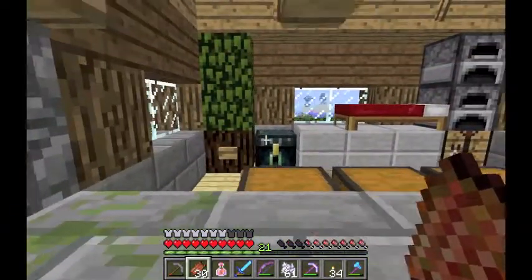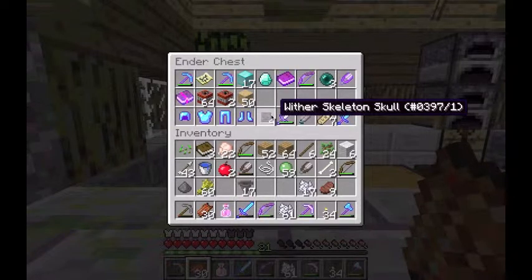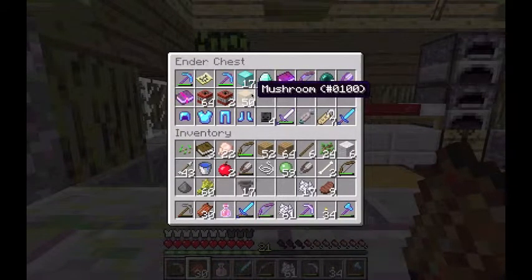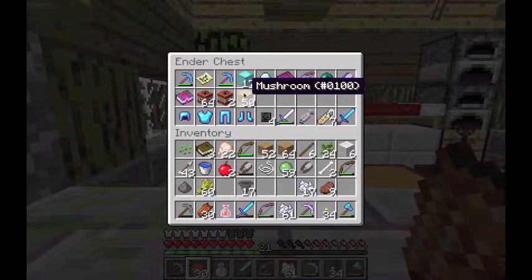Might as well show you ender chest contents. So I went back to the fortress and found a fourth wither skull. I decided to put all my TNT here because of taunts — can't trust him. I decided to use my Silk Touch shears on the mushrooms and I got that — I got it on all different variants of the big mushrooms, and they all gave me this, so that's a bit disappointing.